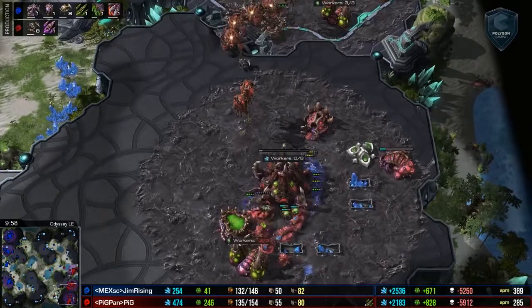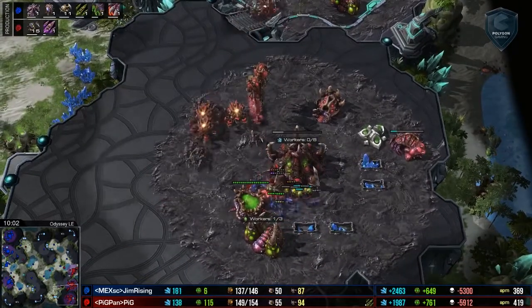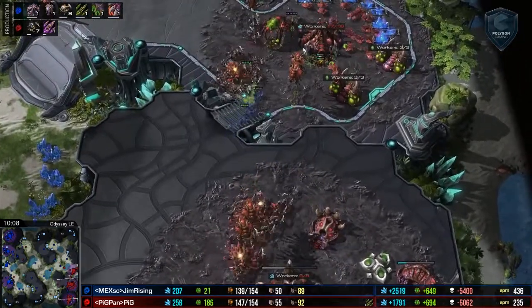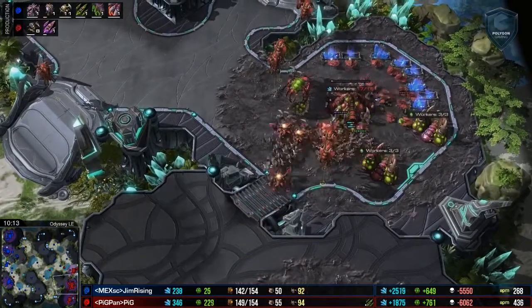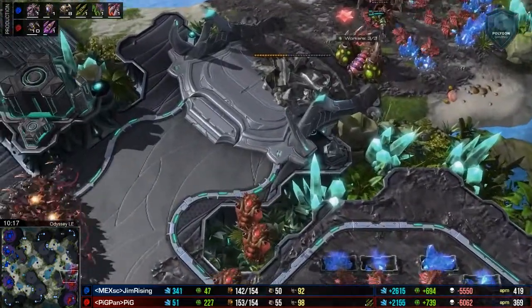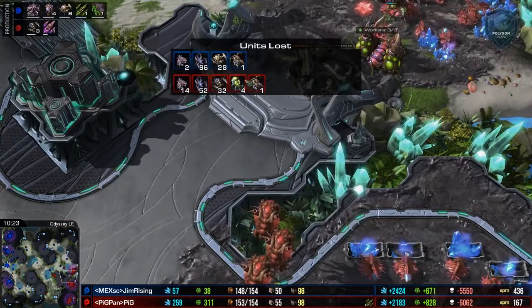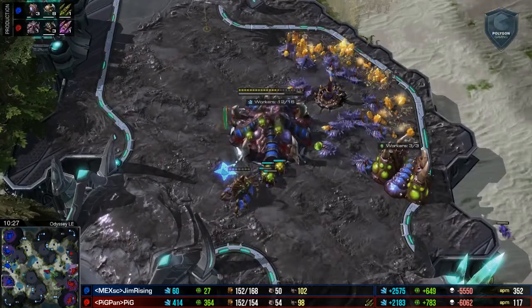And the lings swinging in, scouting that lair if they hadn't already. Queen going to be forfeit here, but roach ravager going to clean up the lings - actually forcing them into the other batch of roaches right here on the ramp. Lings are going to be trying to swing in here and use their lives to kill off a couple of drones. Doesn't look like they managed even one kill there. And Gem Rising is starting to suffer - he's already lost a lot of units just throwing them away in these reckless attacks while he was behind economically and on larva.